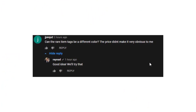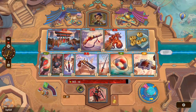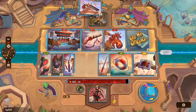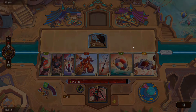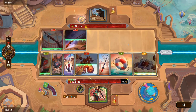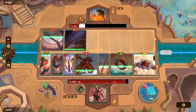JJNinja2 asks if the rare item tags can be a different color, since the price alone didn't make rarity obvious. Raynad says good idea and they'll try it. As a colorblind individual, showing rarity by color alone is a bad move — don't do that. However, many players will find different colors intuitive because that's how it's been done forever. So do it both ways: have a color and also a different price tag, symbol, or whatever it ends up being.